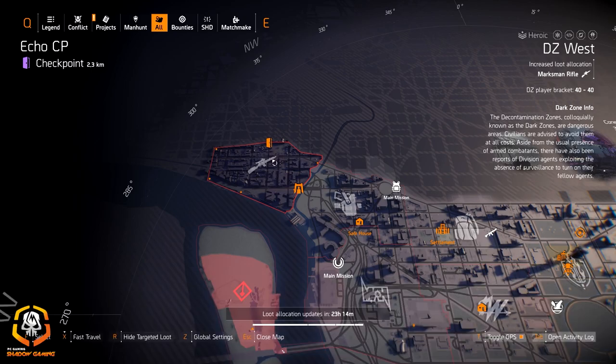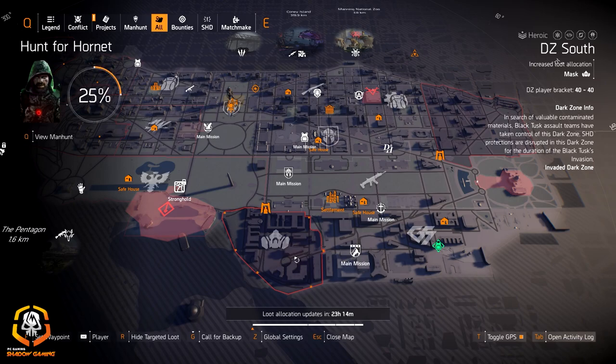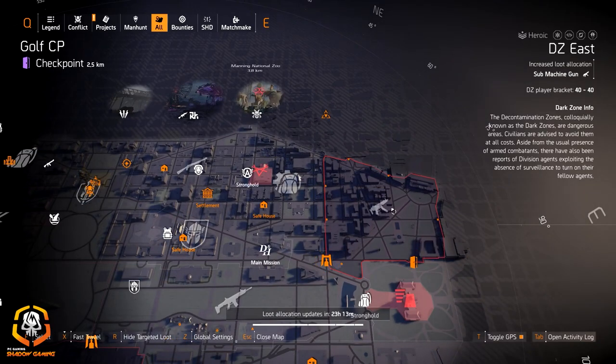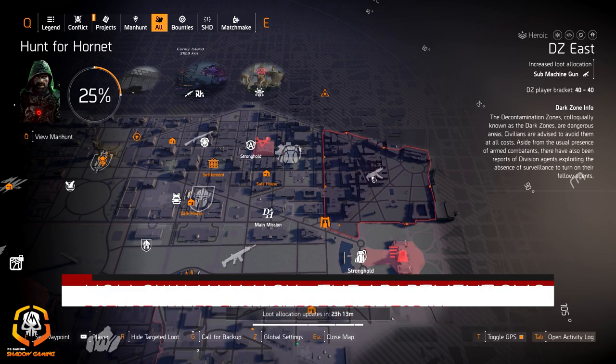We got marksman rifles in DZ West and mass in DZ South. If you're looking for the Hollow Man mask with 10 health damage, I'd grab that up today for sure. Then we got some machine guns in DZE — if you're looking for the Apartment with Perfectly Measured, I'd grab that up as well today.